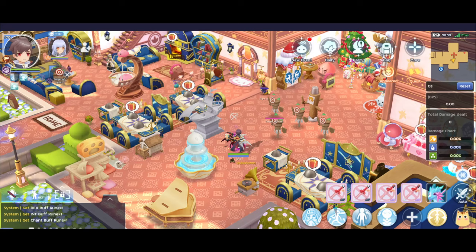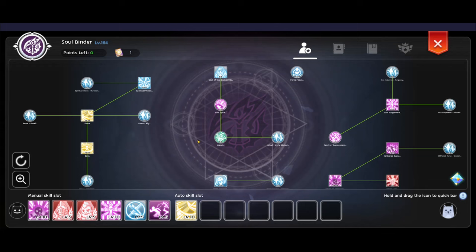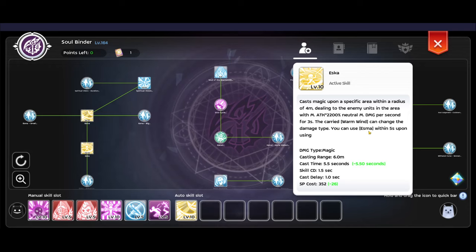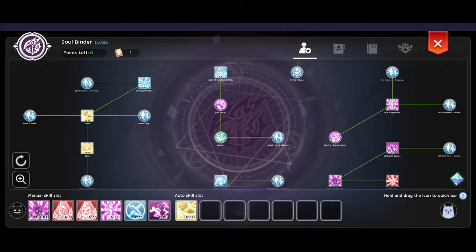The SK cooldown has been reduced to 1.5 seconds. It's good but it's only really good for a magic offensive-type Soulbinder, so for a support-oriented Soulbinder it doesn't really do much.